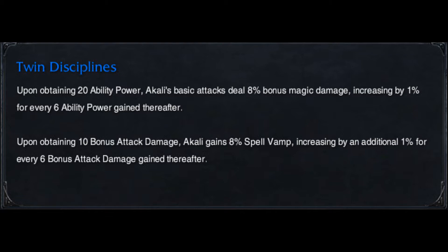Akali's passive is Twin Disciples. Upon gaining 20 ability power, Akali's basic attacks deal 8% bonus magic damage, increasing by 1% for every 6 ability power gained thereafter. Also, upon 10 bonus attack damage, Akali gains 8% spell vamp, increasing by an additional 1% for every 6 bonus attack damage gained thereafter. Basically very easy to understand — she's a very good hybrid champion. She utilizes a lot of the AD and AP on her skills and has really good scaling.